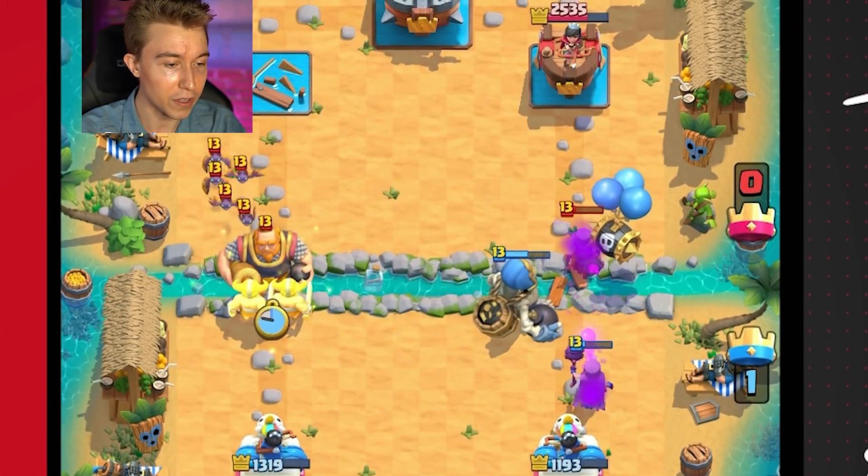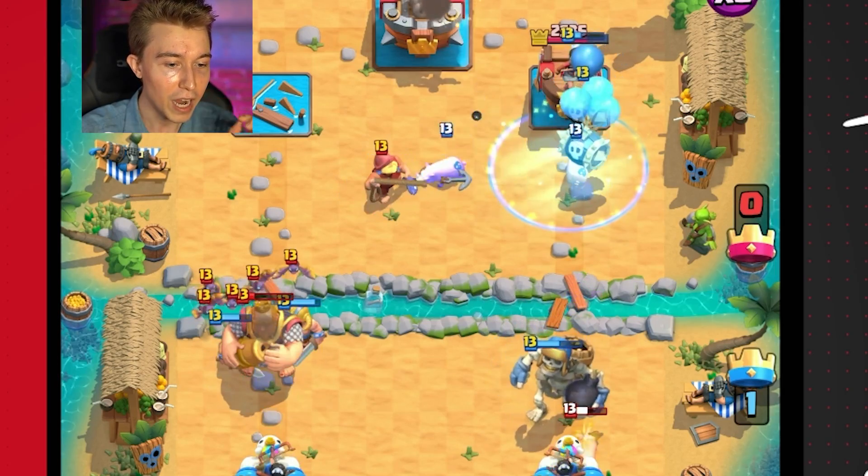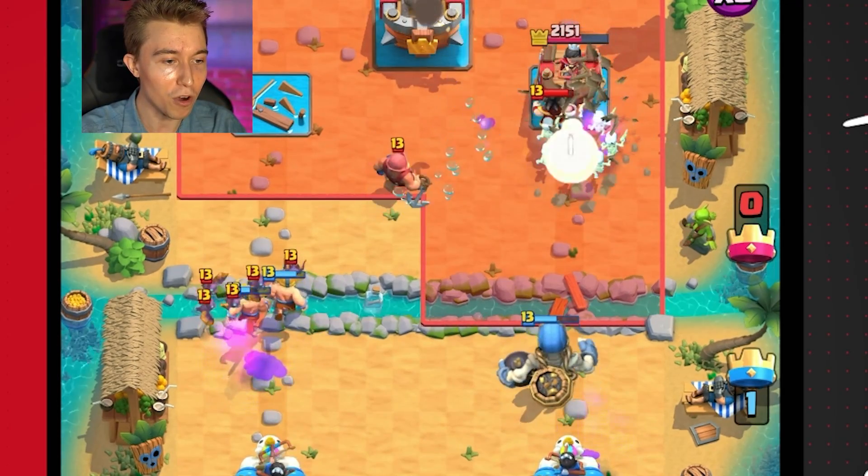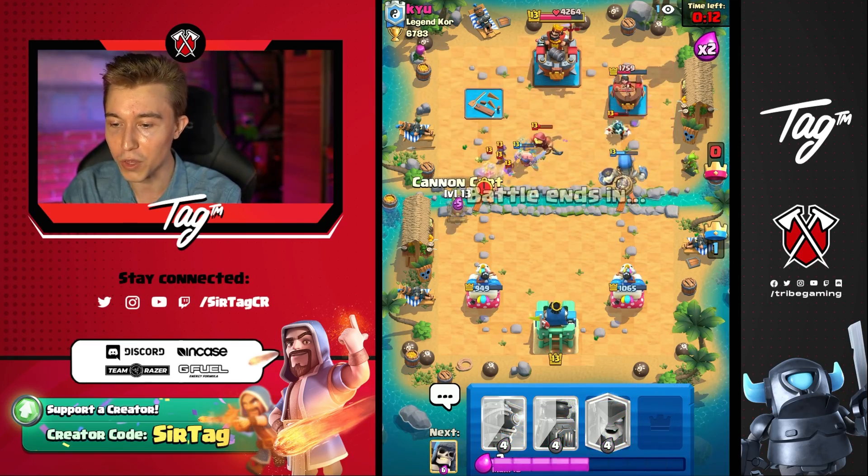Elite Barbarians, and then just straight up clone everything here. I have to clone first, I have to clone quick — we need to get more value. Come on, skeletons, don't fail me now. 15 seconds remaining, all we need to do is hold the door.